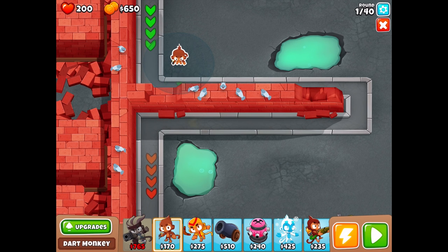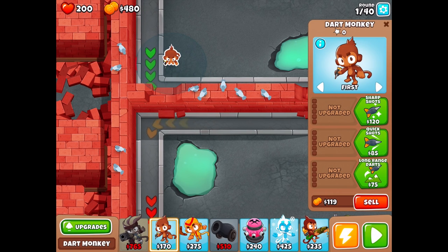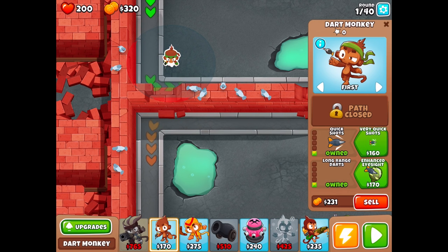Let's try to figure this out. I'm going to put a monkey here to start out. I probably didn't want to do Gwendolyn, but we'll make it work — Gwendolyn's pretty cool. We're going to start with longer darts, and we'll make them quick shots as well. That should be pretty good.